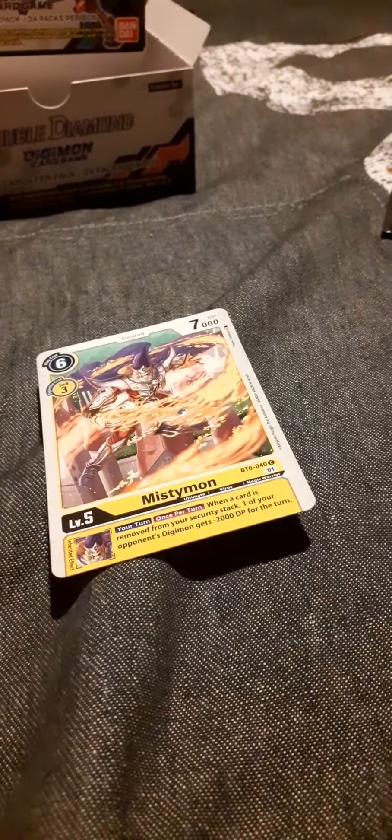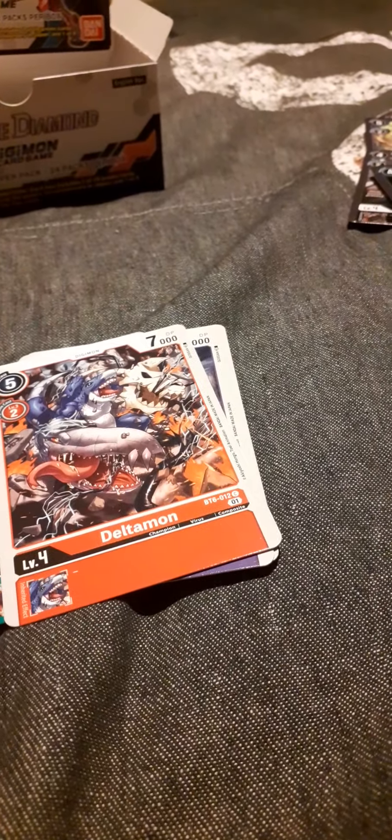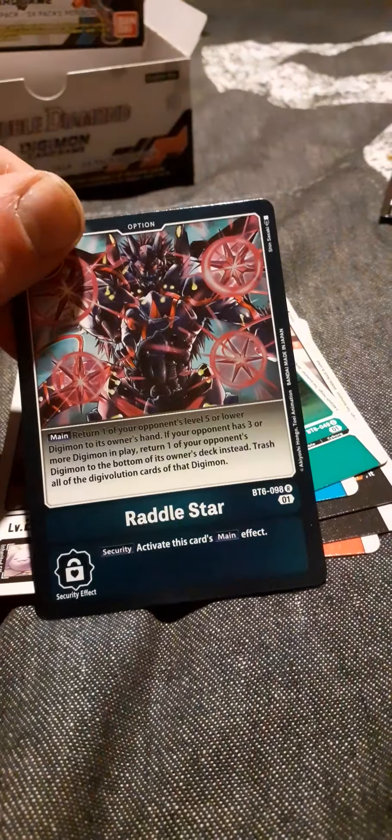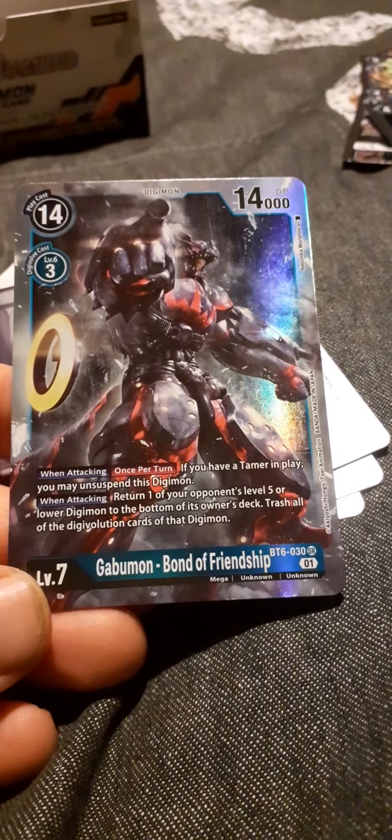Next one is Instimon. Goblimon, Parasolmon, Deltamon, Big Mommymon, King Kakemon, Toyagamon, Gabumon, Abumon. We have Pagamon, we've got Rattlestar — whatever that does. And we've got the Bond of Friendship Gabumon. There's a promo in this thing which has Bond of Friendship for both Agumon and Gabumon.